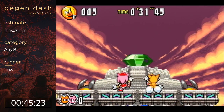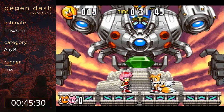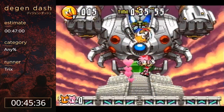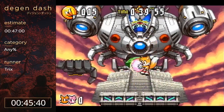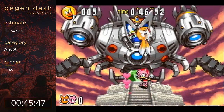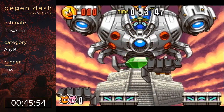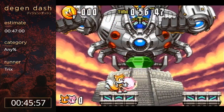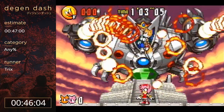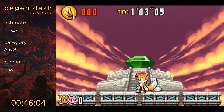This final boss is also random. He has two big hands he's going to bring down to kill you with and takes out platforms below you. You really don't want him to take down the two middle platforms - any other combination is fine, but if he takes out the two middle platforms it loses quite a bit of time. Alright, I'll count my hits - four, five, six. After the eighth hit the pattern changes. 46.04 - not too bad given how that last stage went.